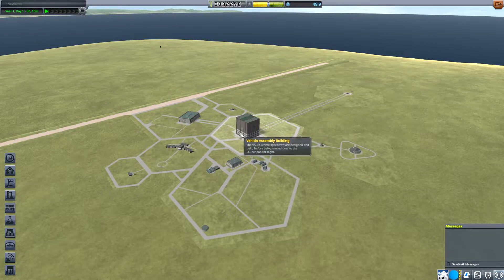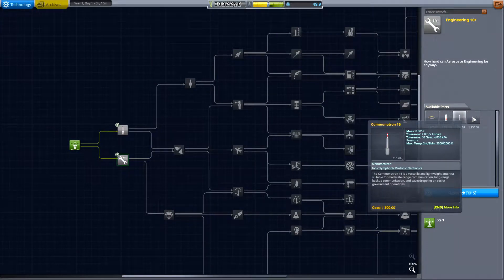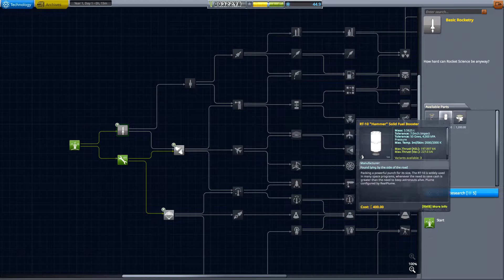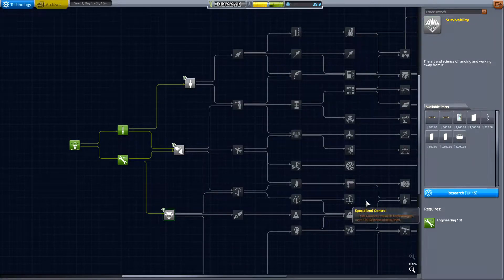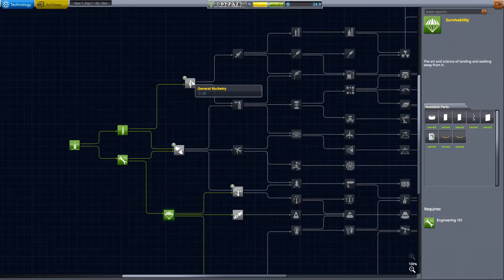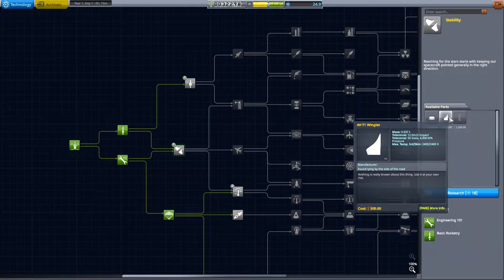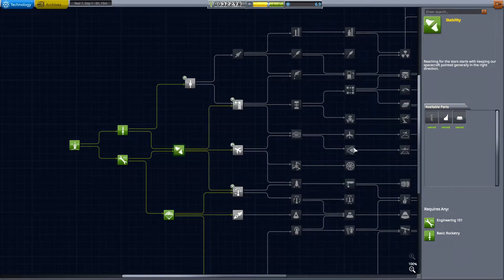The first thing we need to do is go to Research and Development and use up some of this 50 science. We start with our very initial research — pretty rudimentary. I'm going to go to Engineering 101 and grab some additional science. That's only five science. Then we're also going to unlock Rocketry to give us liquid fuel. And now we have the ability to grab Survivability. We'll grab Stability to get us radial decouplers, nose cones, and winglets.